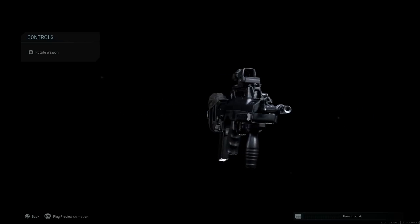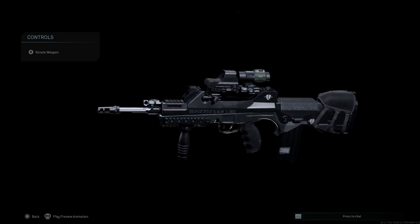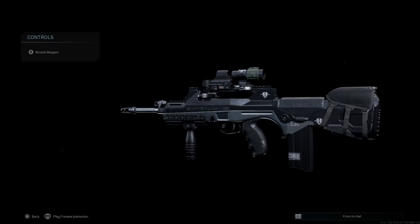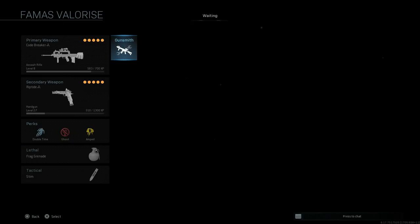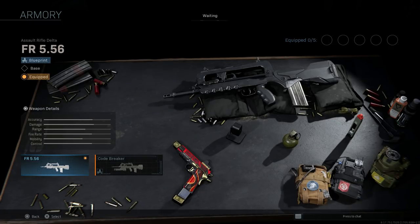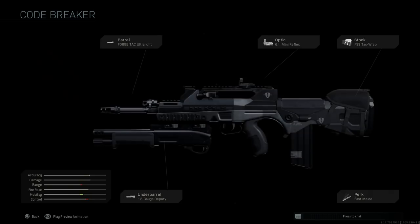Here we have the final design that I've made for the FAMAS Valerice CA. This is an upgraded special operations version of the FAMAS F1, so an intermediary between the F1 and the Filien — anyone from France can correct me on that pronunciation. Here's the blueprint. Let's jump out and take a look at what this looks like at base. Here we have the standard FAMAS F1 that we get in Call of Duty Modern Warfare, and here we have the Codebreaker blueprint as it comes by completing rank 155 in season 2.